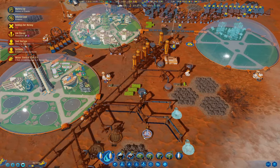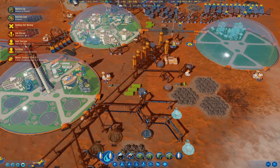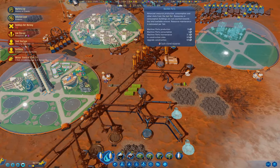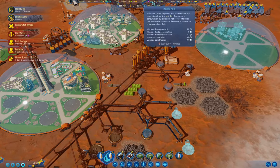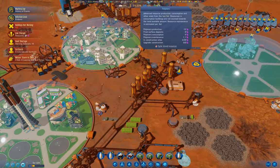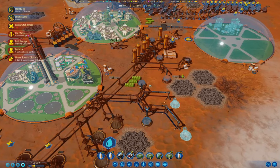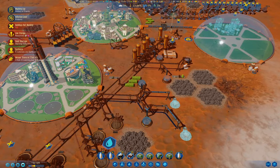We are producing more water — this is good. Got a meteor storm coming. We're coming positive on machine parts, should be coming up positive on polymers soon.